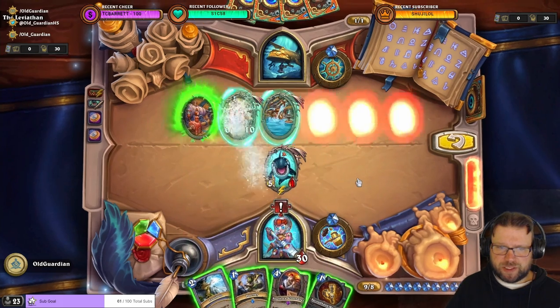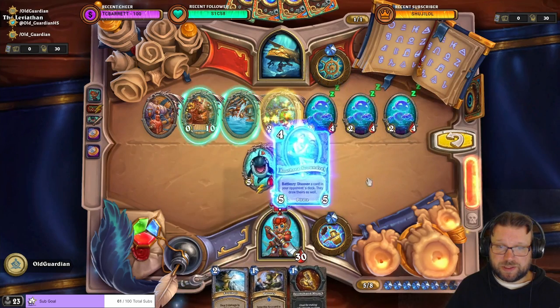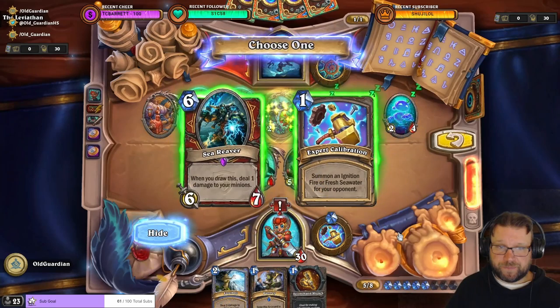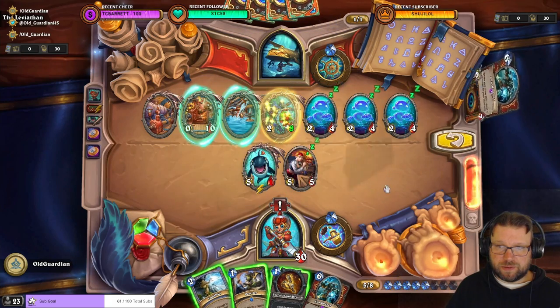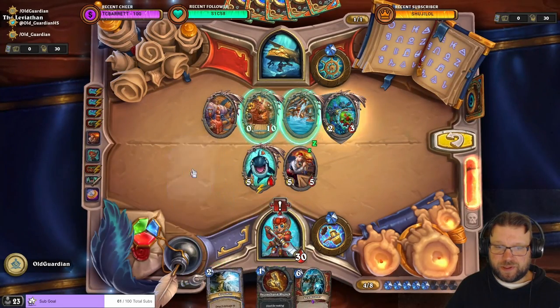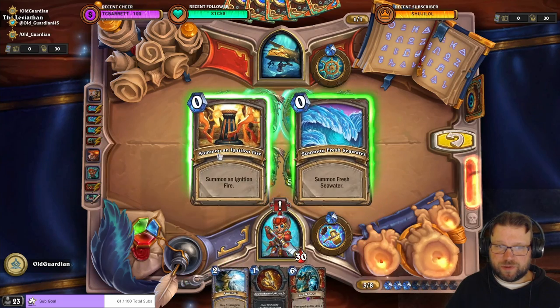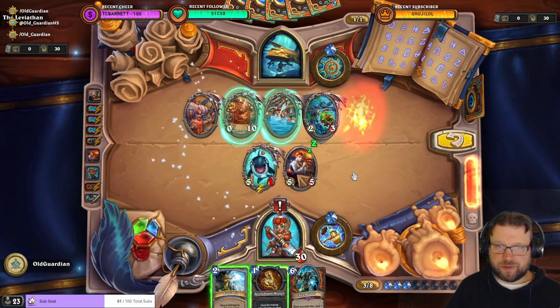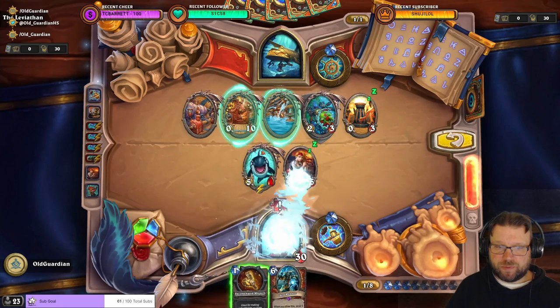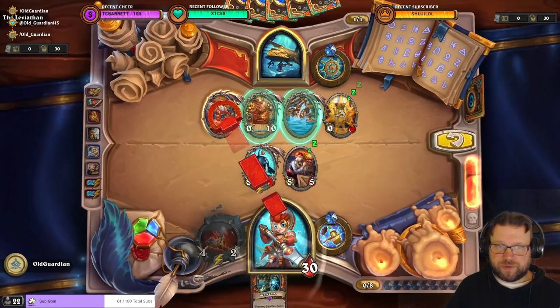Let's see what happens when we release the Water. Two cards in the opponent's deck, one for me. When you draw this, still one damage to your minions. So we need to do this. Then I need to Palay, so I can get the Expert Calibration. Fire Retweak is needed. So we summon an Ignition Fire here. Then I need to Frostbolt that one. Use the Wrench on the Fire, and then the Wrench over there.